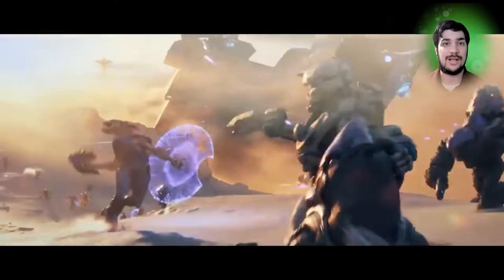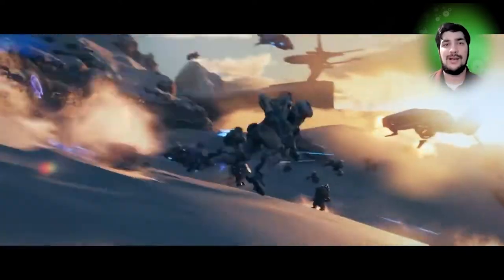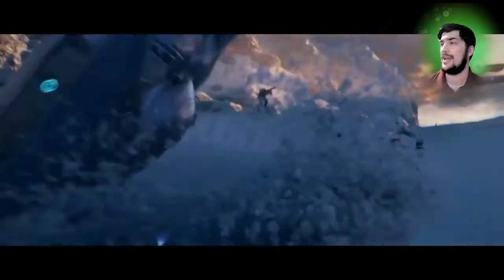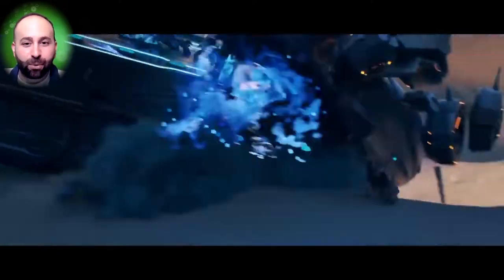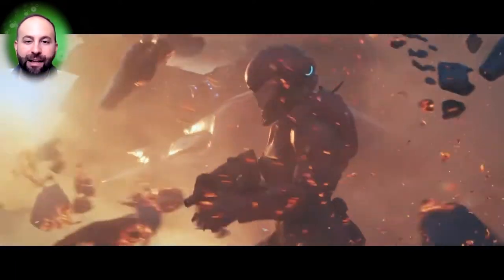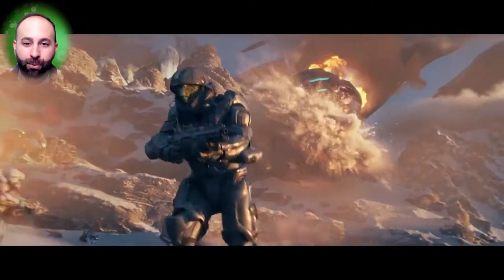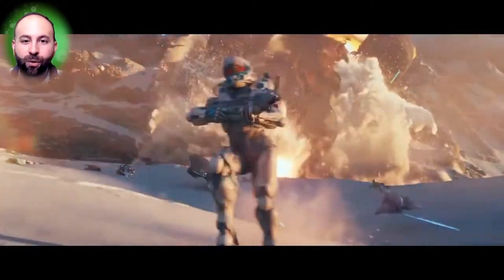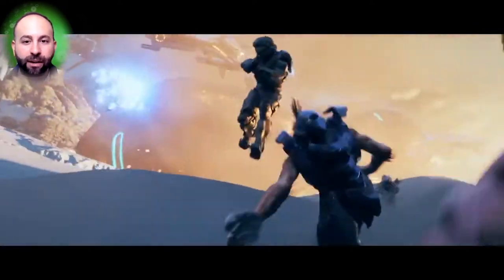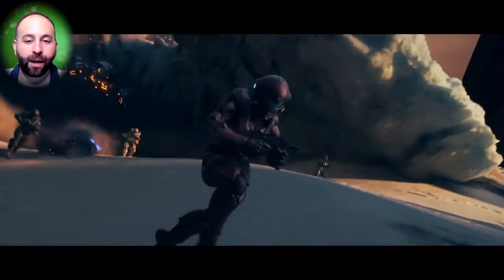I've got Freddy over here with a few tips on helping you control your Spartan a lot better. Try boost sliding — when you sprint you can give yourself an additional boost, but immediately after press the crouch button so you can slide across the floor and get the leg up on your opponents. Also remember, if you want to stay hidden from your enemy's radar, crouch — you'll move slowly but you won't show up on their sensors, allowing you to get the jump on them.